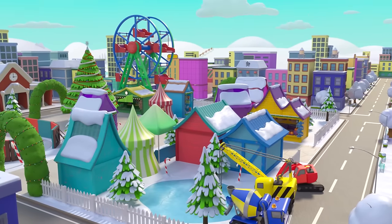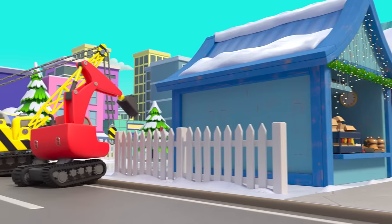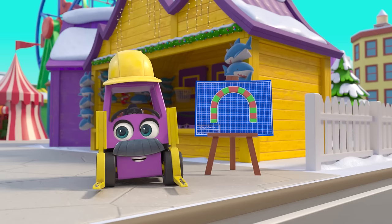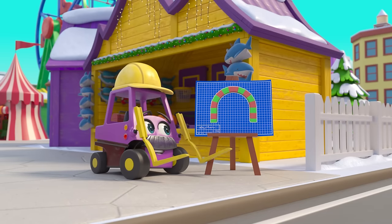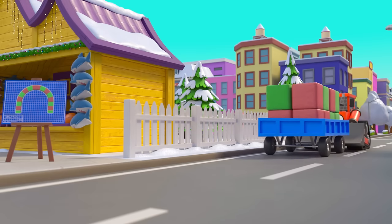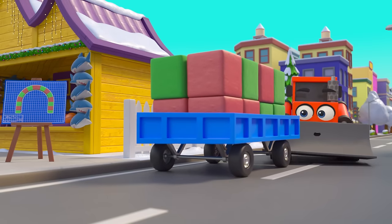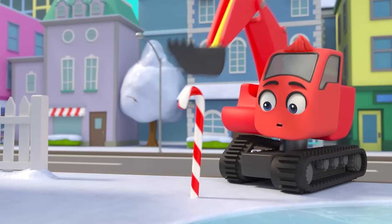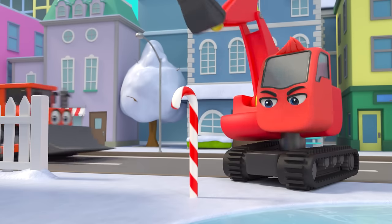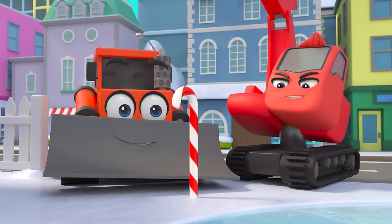It's almost Christmas and the construction crew are building the Christmas market. There is so much to do — everyone is really busy. Mr. Rubble wants a brand new entrance built out of coloured blocks for the market — amazing! Here comes Bump with the blocks. What's Diggly doing? He can't get it to stay still, but Bump is going to help him. Teamwork is the key! Wow, that big hit made everything shake.